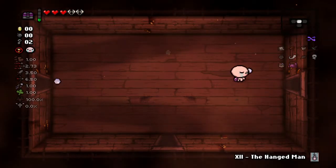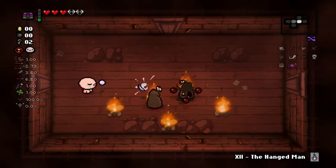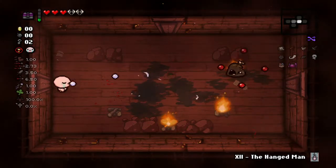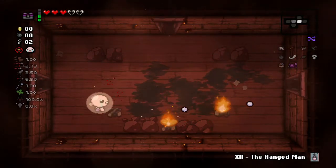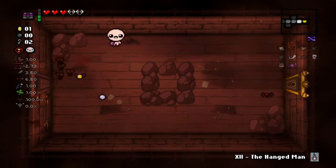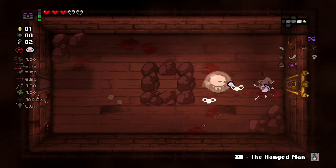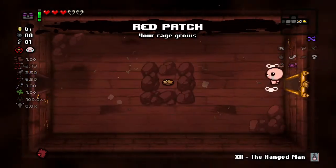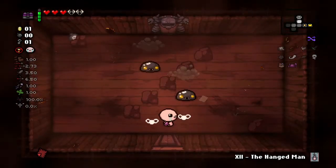There we go — Curse of the Maze. That bone trinket looks like it gives us two bone hearts at the start of every floor, probably. That's awesome if that's the case. We're gonna fill up on HP very fast that way, though it's gonna make it harder to get devil deals. This Hangman card could be good actually — maybe we can find two gold poops or something. This Baphomet trinket is just really powerful. One more room and we'll be able to use Mom's Box.